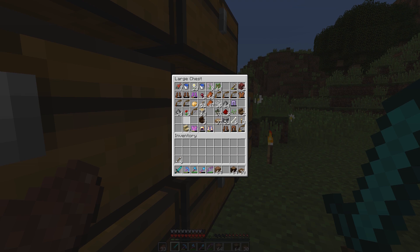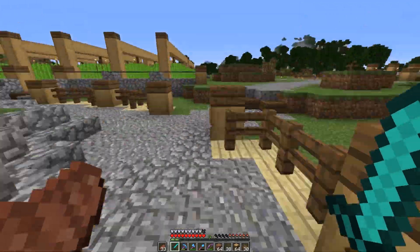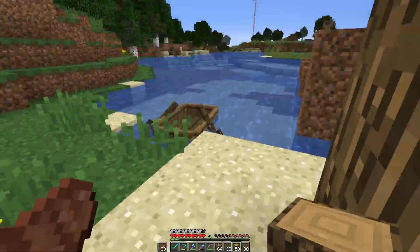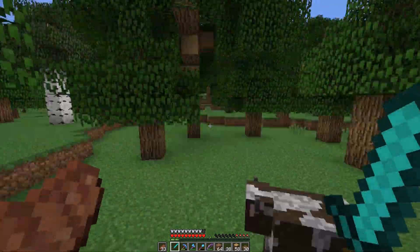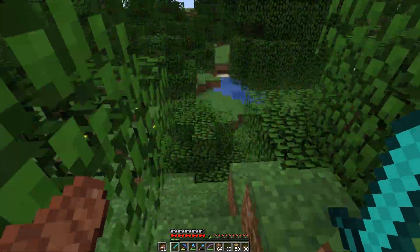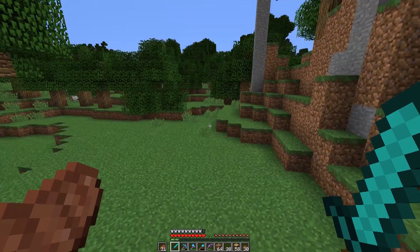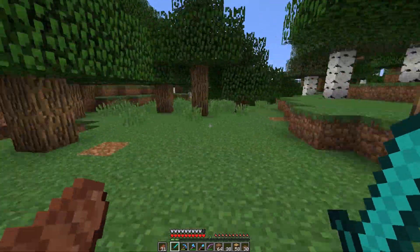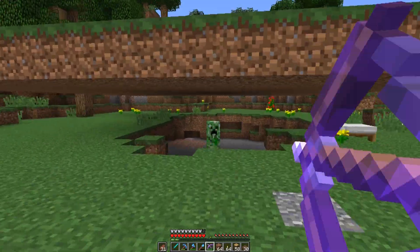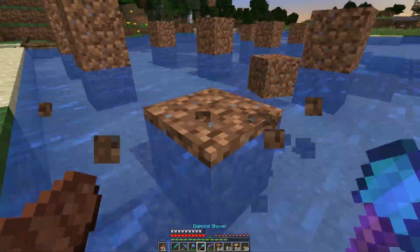Alright, hello everyone and welcome to the time lapse. It's been a long time since I've done a time lapse where I talk during it, so if I'm a little bit rusty, please excuse me. What we're doing here is basically a boat dock so that I have a simple way to get back and forth between the storage warehouse build site and the base. You can see I actually ended up running over to the aquarium project build, which we will be working on in our next episode. I do have a sword and I don't know why I didn't use it — I guess I got so used to using my bow.